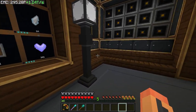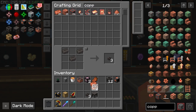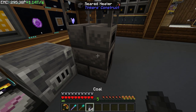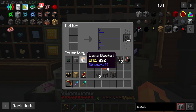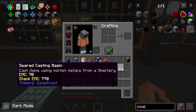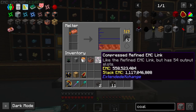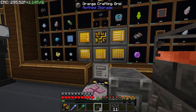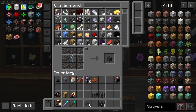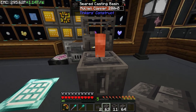Grab some bored copper. You can power the melter two ways: with the heater using coal, or with a seared tank using lava. Let's grab some coal — that's one way. The other is putting a tank under it and giving it lava. Then we need a casting basin and a drain. Once everything's smelted, we'll cast it off to get the smeltery controller.